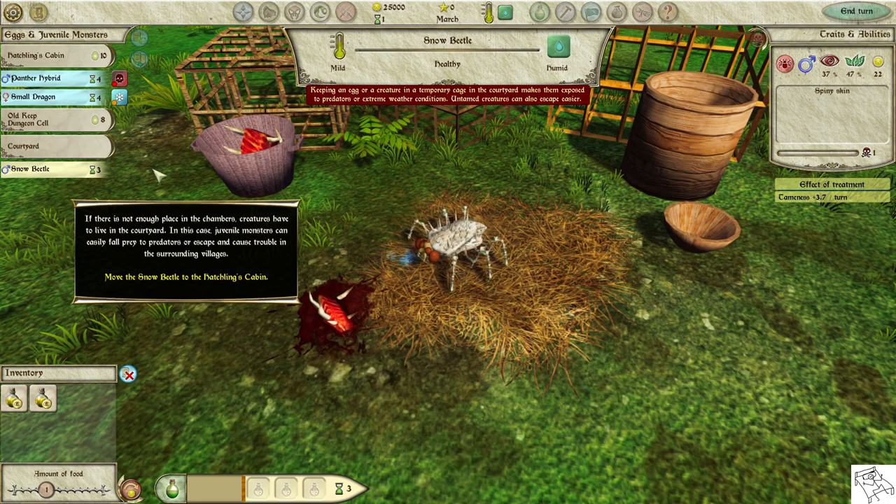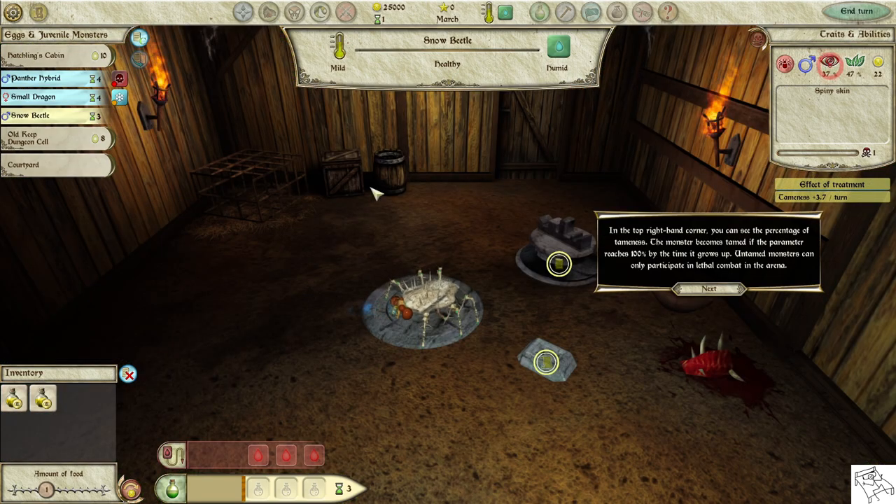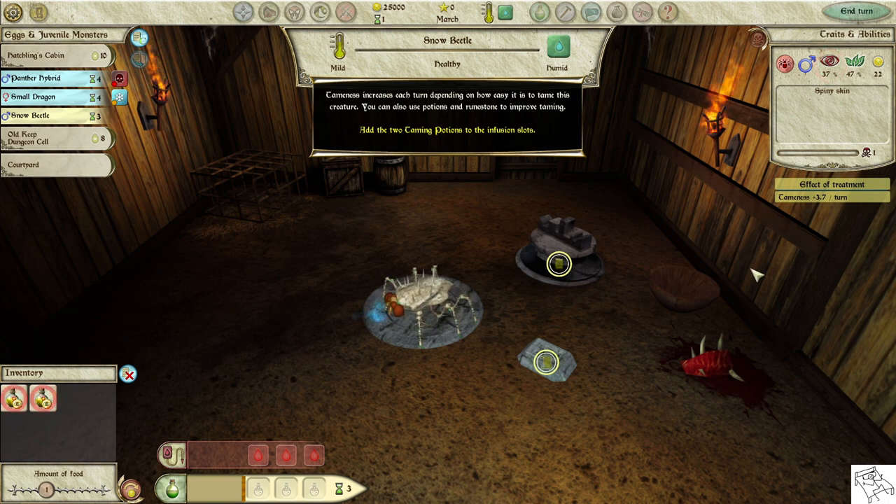Move the snow beetle to the hatchling's cabin. In the top right-hand corner, you can see the percentage of tameness. The monster becomes tamed if the parameter reaches 100% by the time it grows up. Untamed monsters can only participate in lethal combat in the arena. Tameness increases each turn depending on how easy it is to tame this creature.